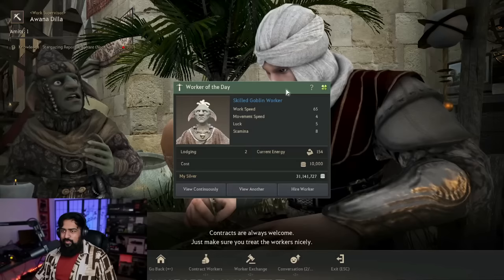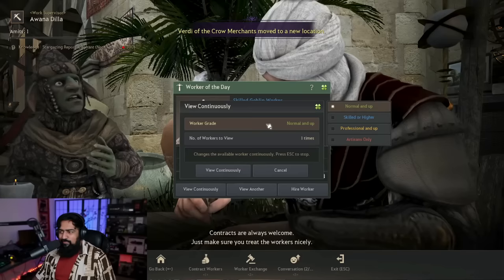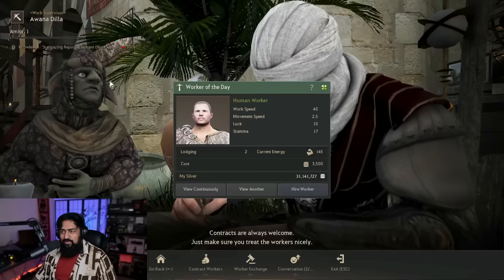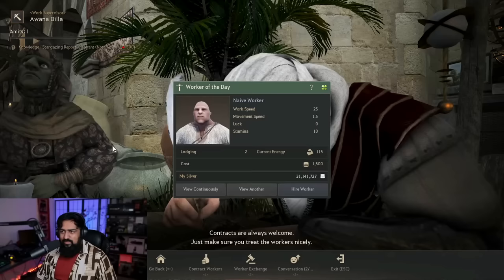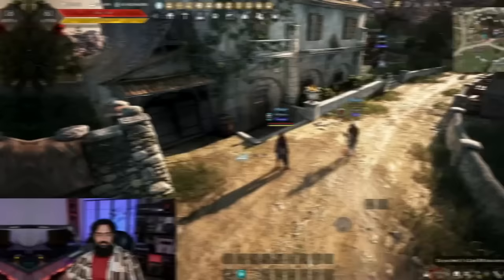To make rolling faster, hit the 'View Continuously' button and select the grade you're looking for. Personally I only want Artisans, so I set that up, hit the maximum number of times, and hit 'View Continuously' — it just rolls through automatically. Professional workers do come up a lot more often now since they buffed the chance of getting them in one of the more recent patches.